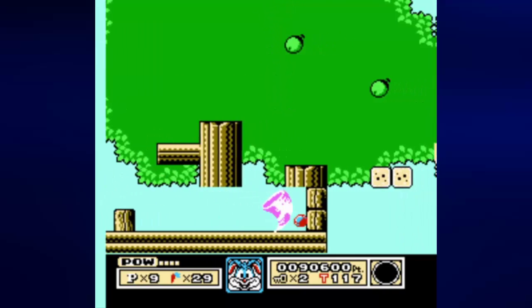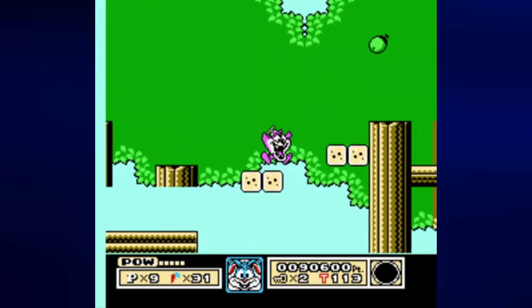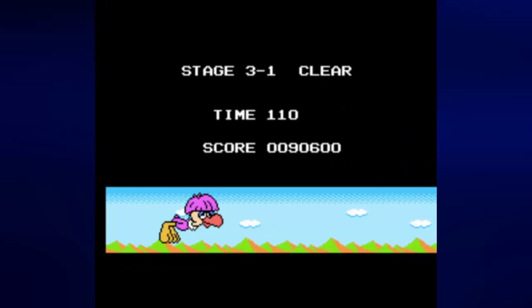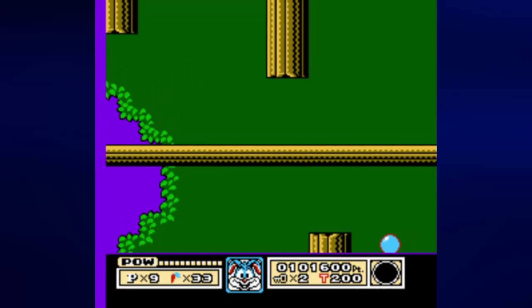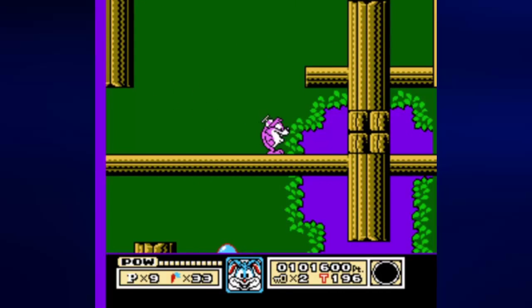These blocks you can easily destroy with Dizzy Devil's spin attack, which is rather good to have. We're done with stage 3-1, and apparently you can't stockpile past 9 lives, because I would have gotten an extra life sound indicator there if I had less than 9.